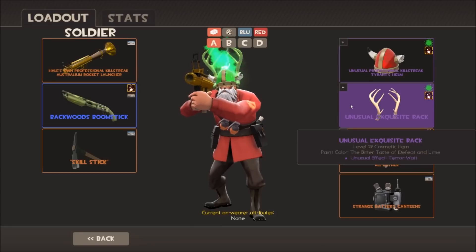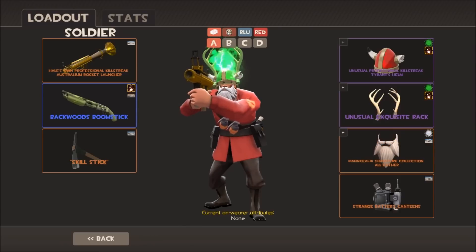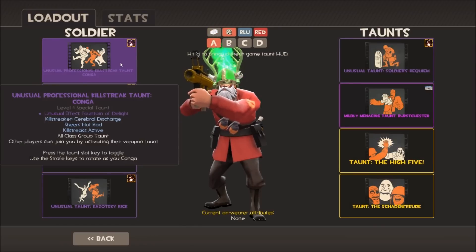I've got an Exquisite Rack here with Terror-Watt - sort of lightning combined with the scorching flames. Combined with the All-Father, which is a strange one with nearly 122,000 points - that's the most points I've got on any item. It used to be just for Soldier and Heavy but now you can wear it on pretty much every class, so I wear it on a number of my classes.